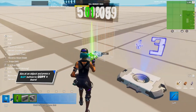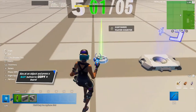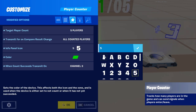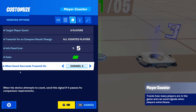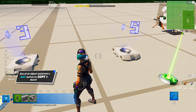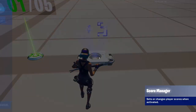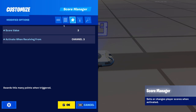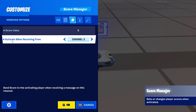We're going to copy it again and now do top five. Open up the settings, change the target player count from three to five, change the info panel icon to five, and set when count succeeds transmit on channel three. Copy the score manager again — I gave three points for top five — and set activate when receiving from channel three.